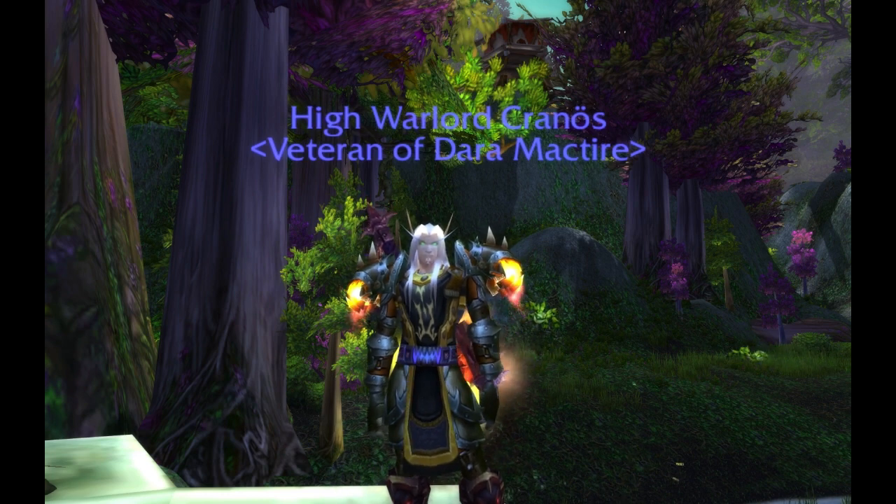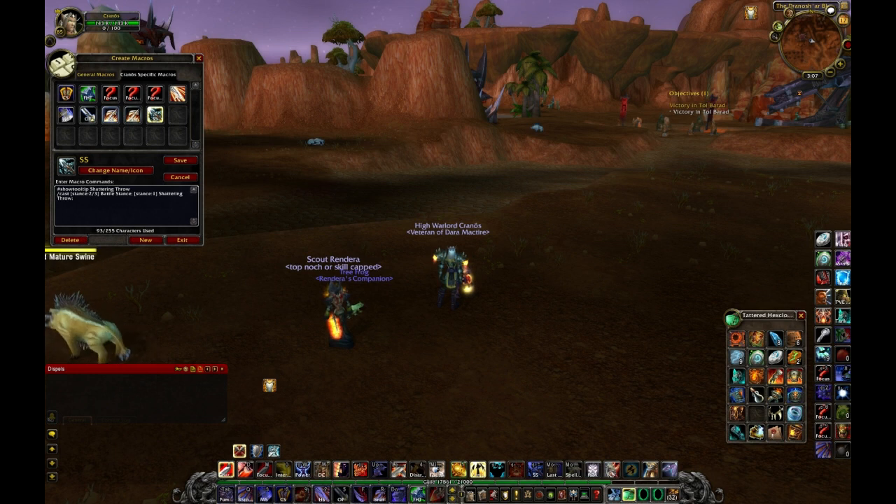Next, we're going to go to the Stance macro. If you're in tank mode or whatever mode, this is very needed so you can just immediately go back to Arms, shatter the bubble, shatter the deep freeze — whatever you need to do to get that target down. Sometimes this can win or lose you the game.